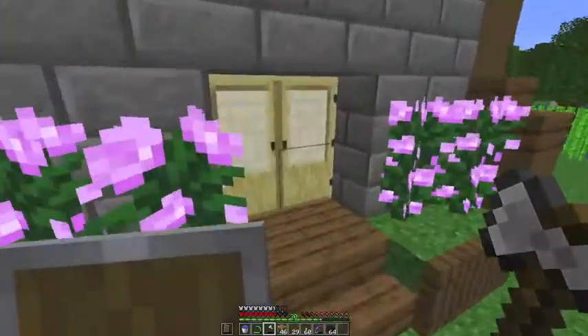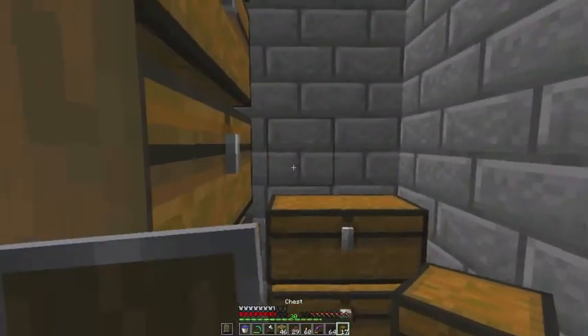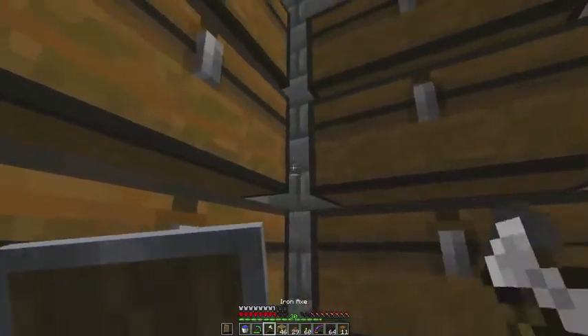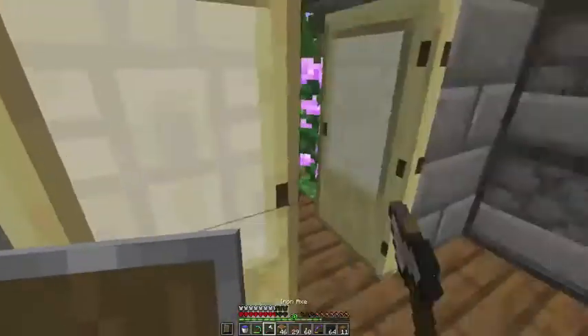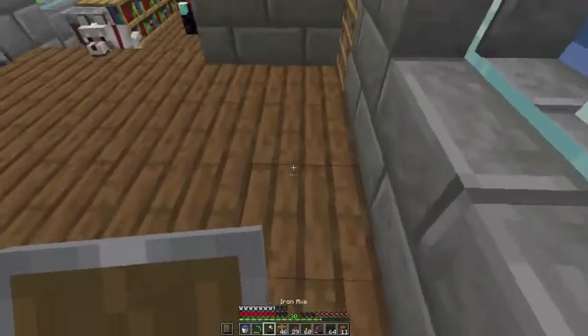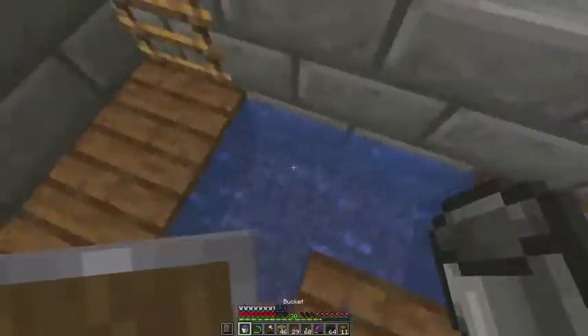Okay, we're back. Now let's make ourselves some more chests. We can make exactly 15 more chests, which is perfect. Now, this is actually what I'm going to do — we'll put water in there. That's what we have to do. Just a temporary infinite water source right here.